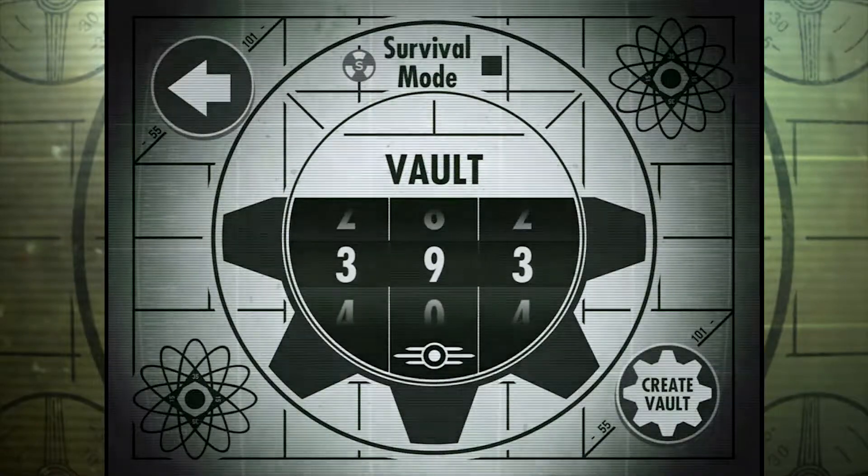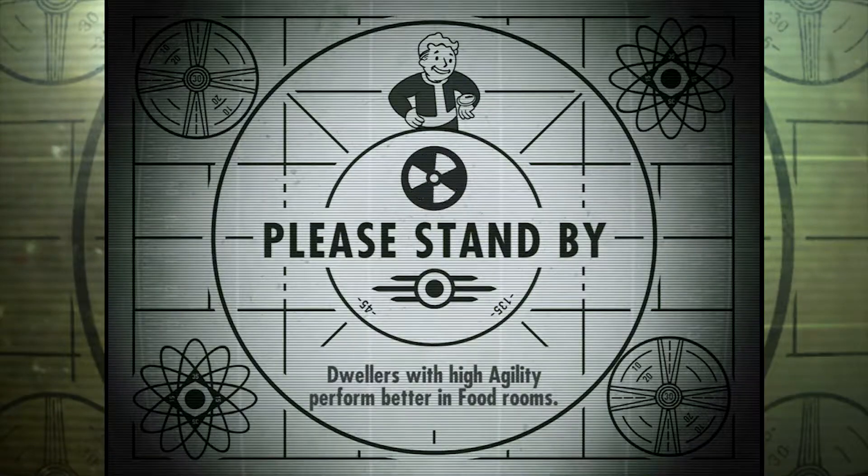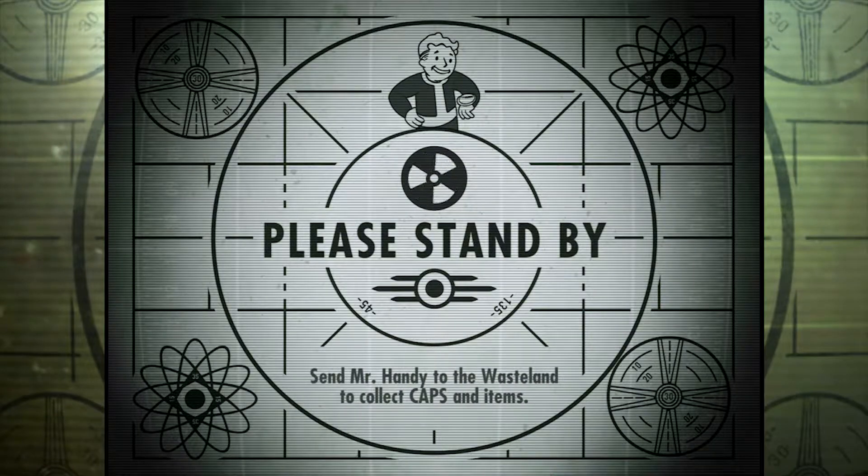Once you get through that, you're going to basically pick a vault number. This is just kind of the name of the environment you're making. If you have a favorite number or something, you can pick that. It really doesn't matter too much. This shows a little bit of the story of the game, and you should definitely go through that to see why you're doing exactly what you're doing. But long story short, it's kind of a spin-off of the Fallout series, and in this game you're building a vault, which is an environment underground for people to live in.